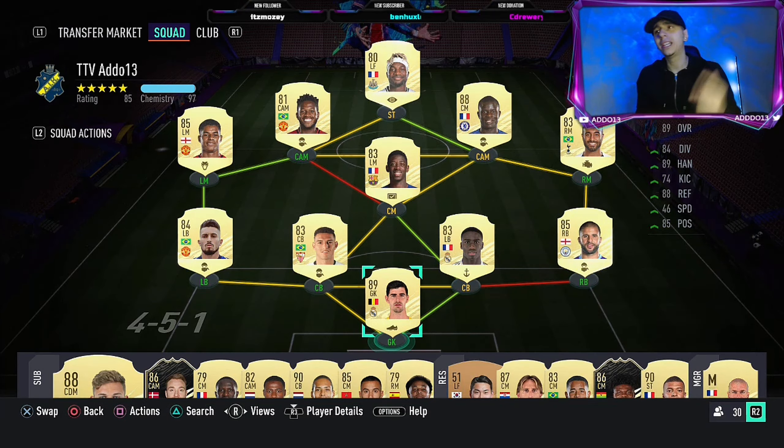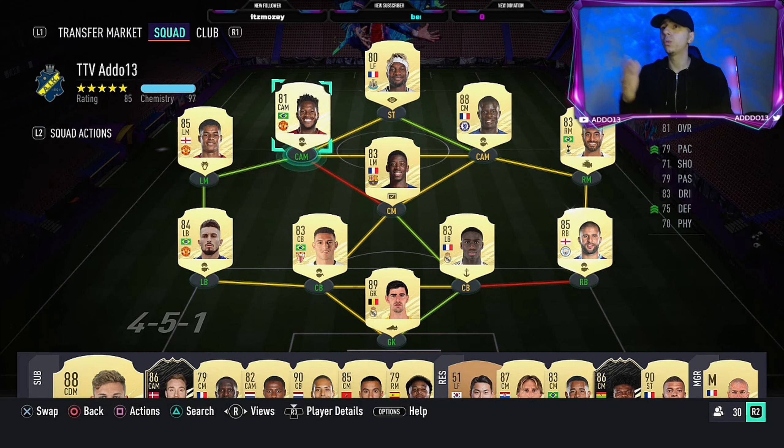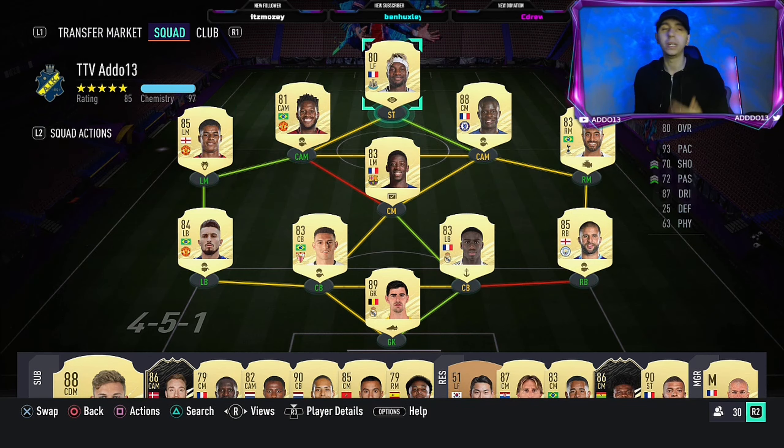This is my road to glory team that I'm going to be taking to this weekend league and I have changed it up completely from last week just because I need five-star skill moves up front. I got tired of having Ben Yedder - as good as he was, he scored like 122 goals in 100 games which is phenomenal. I don't regret having him, it's just I really want the skills up front because I feel like it's more effective. I wouldn't really want less than a four-star weak foot up front, which is why we're going to have Marcus Rashford as our main striker. This is purely for chemistry, so hopefully you are doing the same whatever formation suits your team.